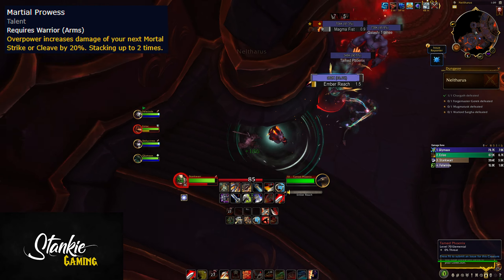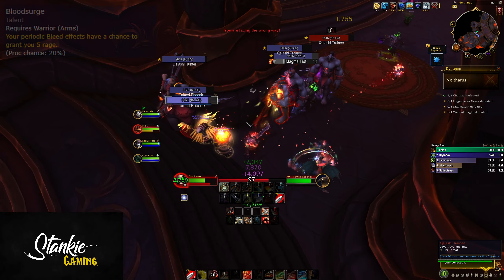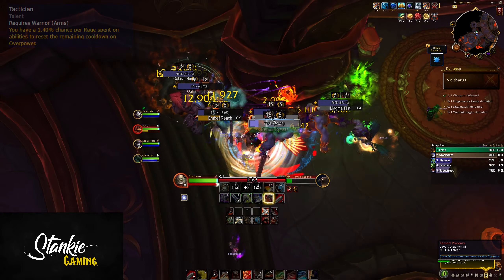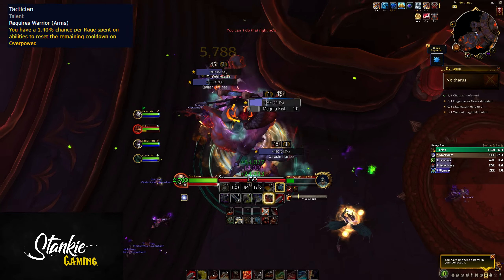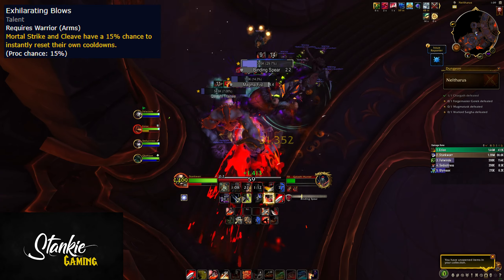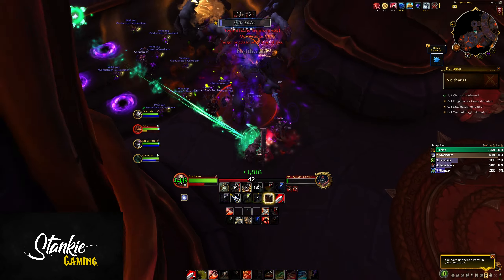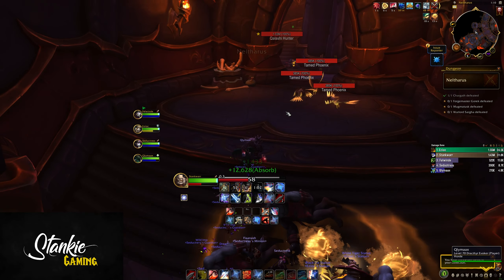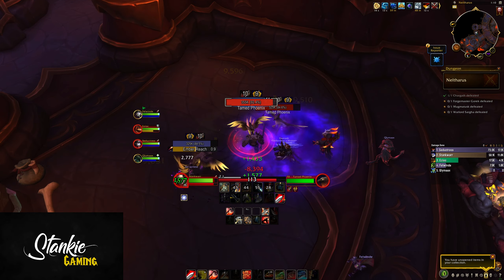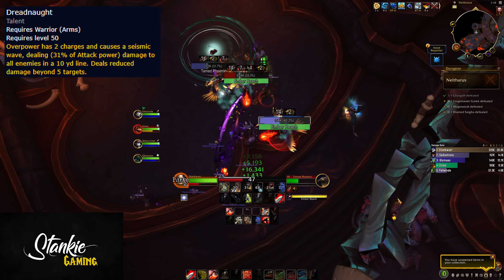Martial Prowess makes Overpower increase the damage of your next Mortal Strike or Cleave — nice to combine with Execute and Exploiter for juicy Mortal Strikes. Blood Surge gives periodic bleed effects a chance to grant 5 rage, and we have a lot of bleed effects potentially. Tactician gives a 1.40% chance per rage spent on abilities to reset Overpower — pretty mandatory but easy to access. Exhilarating Blows gives Mortal Strike and Cleave a 15% chance to reset their own cooldown. It's a great DPS talent but not the most exciting; it is fun on AoE with Cleave resets though. Dreadnought gives Overpower two charges and adds a seismic wave dealing damage to all enemies in a 10-yard line.